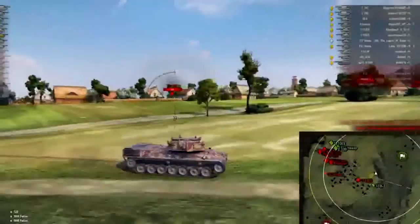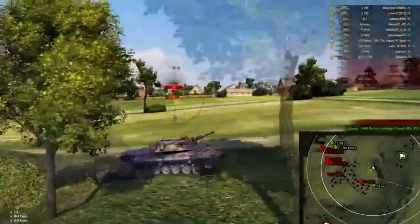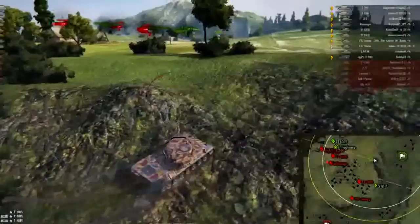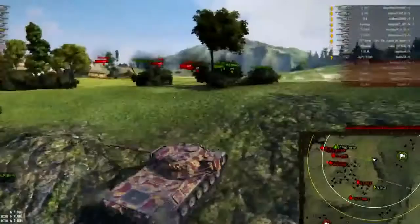There's an E5 pushing very aggressively down the city, and I need to get out of harm's way because I really don't want to get hit by him. I make a little error there and don't get out quick enough, but now that he fires at me, I'm just going to put one right back into him and duck down. Things are looking pretty grim — they have a lot of heavy tanks pushing down this slope, and our guys are just dying left and right.